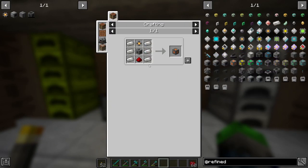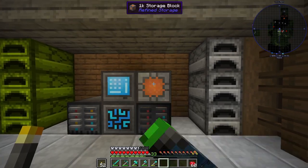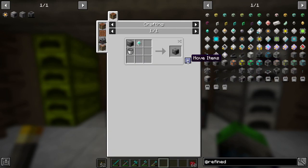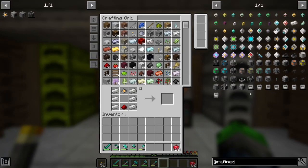Let's see about setting up our first automation. We got a 1k crafting disk just like so. Let's do another one so it looks good. We got the 1ks there - we are going to need a crafter as well.